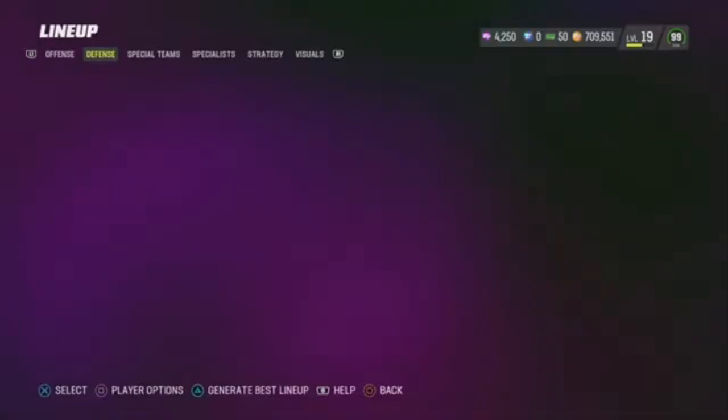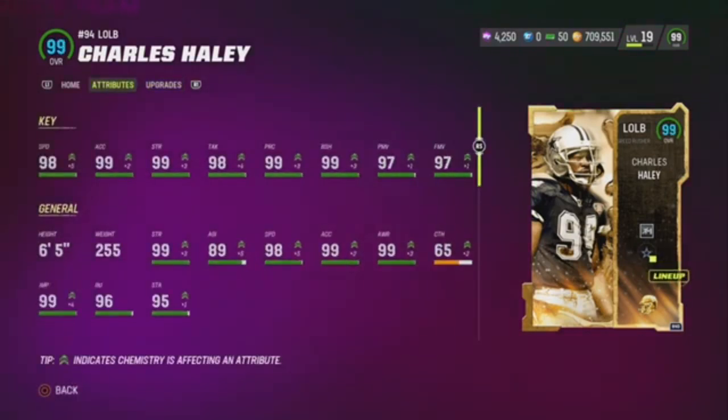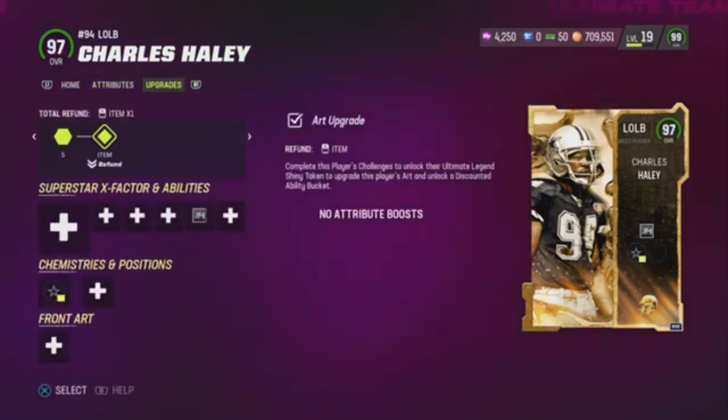Now we got Charles Haley. He did play right end for me in my dime defense. But sadly I've moved on. He played really well for me — he was one of the original Ultimate Legends that dropped, part of that original group. 98 speed, great card.